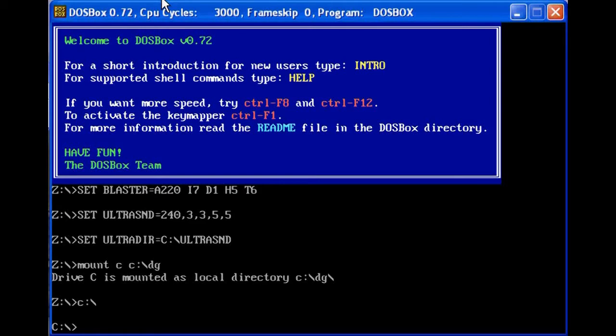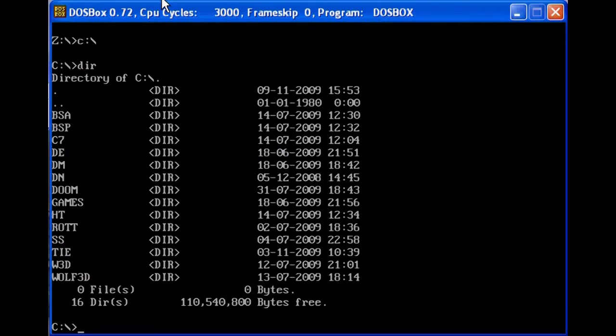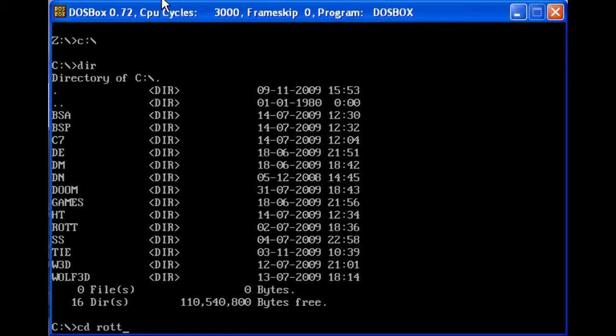To see what's in there, just type DIR. This will give you a list of all the games in the DOS games folder. To access a game, type CD followed by whatever the game name may be. For this, we'll use Rise of the Triad, so it will be CD ROTT. CD stands for Change Directory, so you are moving from the DOS games directory to the Rise of the Triad directory. If you want to see what's in that directory, just type DIR again.